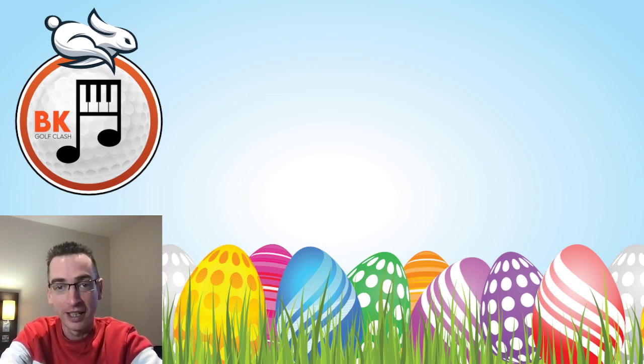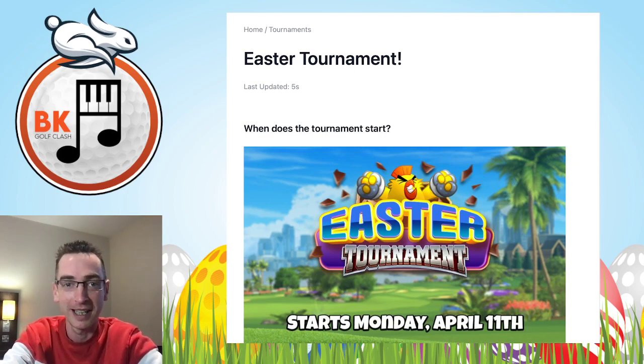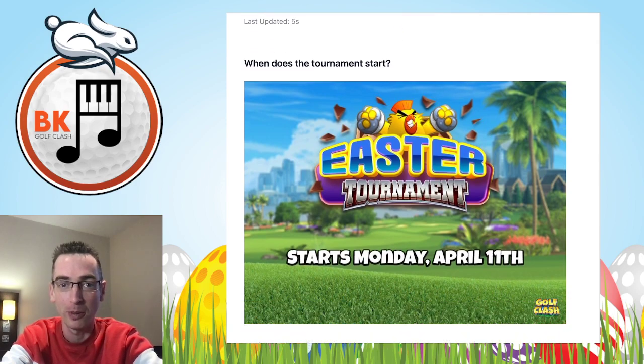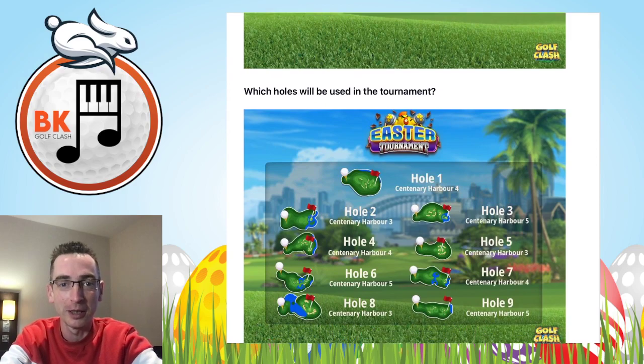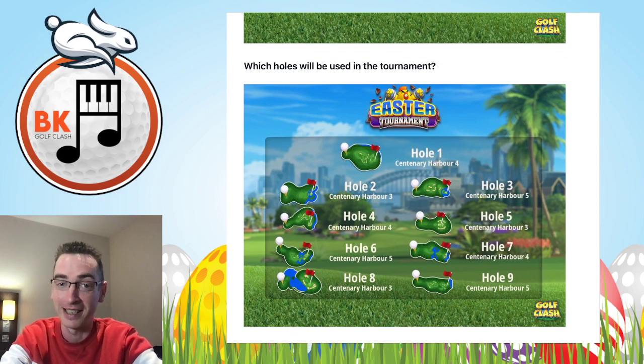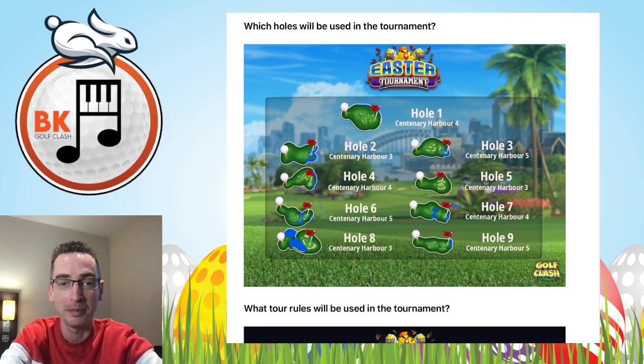As you can see from the logos here, the Easter Bunny is out. The decorated chocolate eggs are on the bottom of the video here, so make sure you order your hot cross buns as well, ready for the Easter tournament starting Monday, April the 11th. You will recognise this course, especially if you were playing in the Christmas tournament a few months ago. The Easter tournament is going to be a full nine holes of the Centenary Harbour. We've just had a very challenging course with the last main tournament with the Ulbridge Park, and this one is another tough and technical one as well — so there's no let up in the difficulty.